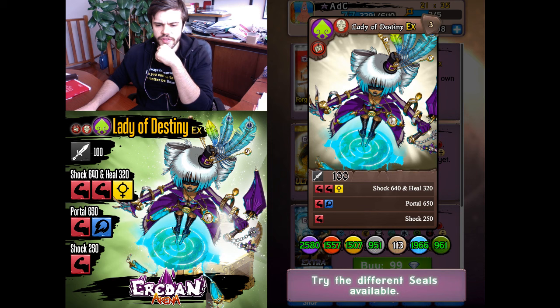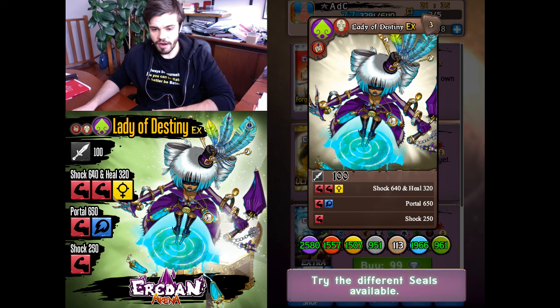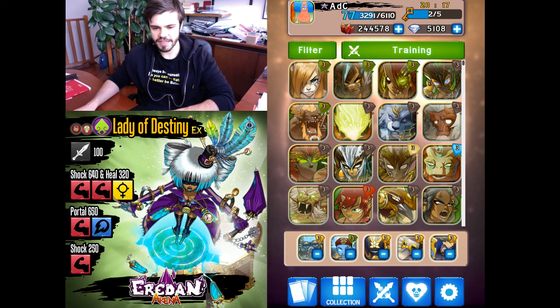The best seals for her are Form, basically, since heal will not synergize well with Shield nor Dodge, and since she has a crazy amount of shocks she won't synergize with plus damage. If you're worried about swords in the metagame, Stench is a possibility too. We'll seal her Form. Here we go — Lady of Destiny Form.